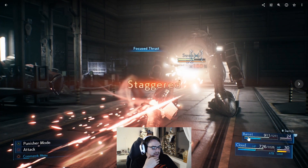Here we have Cloud and Barret fighting the Sweeper enemy in one of the reactor areas. He's in Operator mode again, but he has activated Punisher mode and is staggering the Sweeper using the Focused Thrust ability. This is an ATB ability that, if I remember correctly from when I played it at PAX West, does a lot of stagger damage — instead of raw HP damage, it helps you build the stagger meter on an enemy. Now that the enemy is staggered, it's going to take a lot more damage.